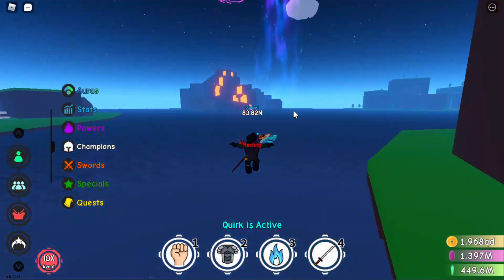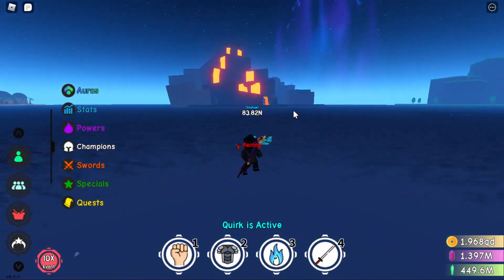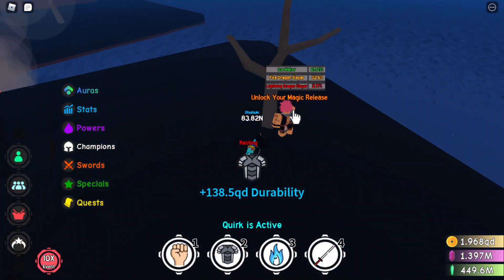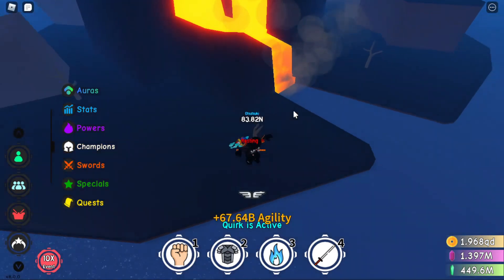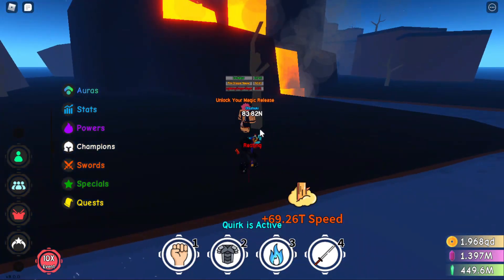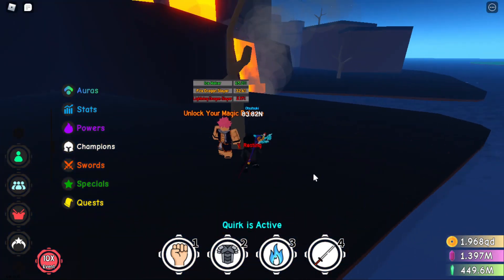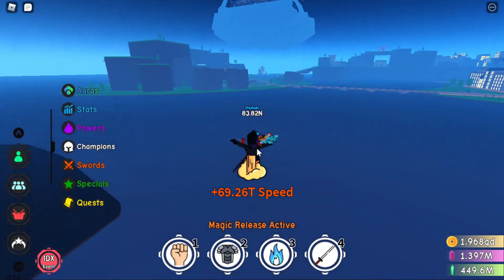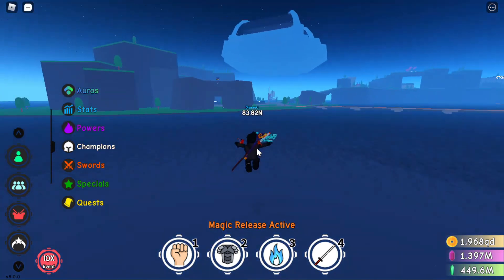To get to Magic Release, I'm going to take my Jet Coil because it makes it faster. We have to go to Volcano Island — there it is, I was very close. When you come here, there'll be one person you see and that is the Magic Slayer person.